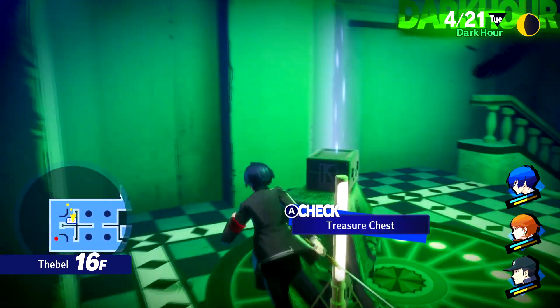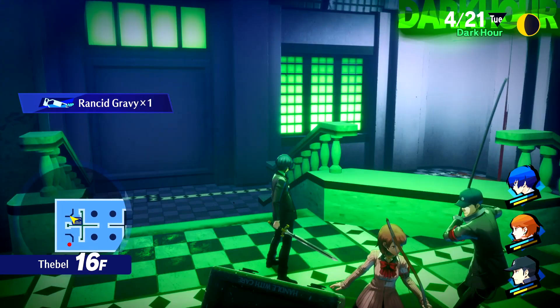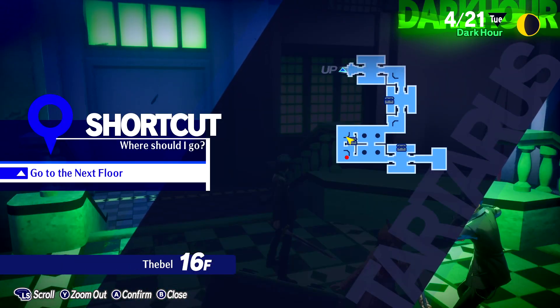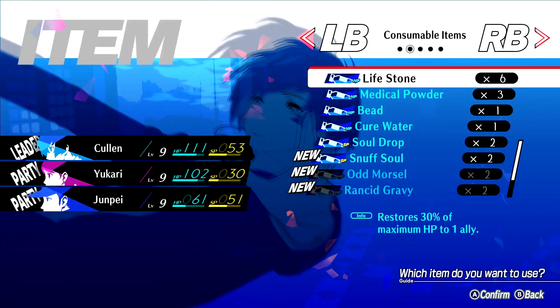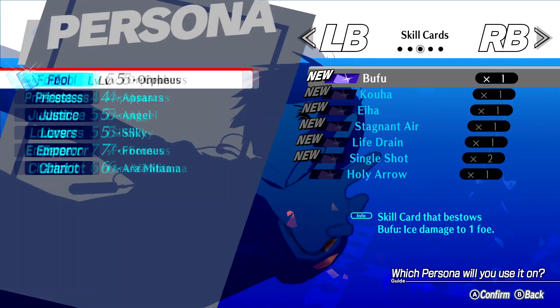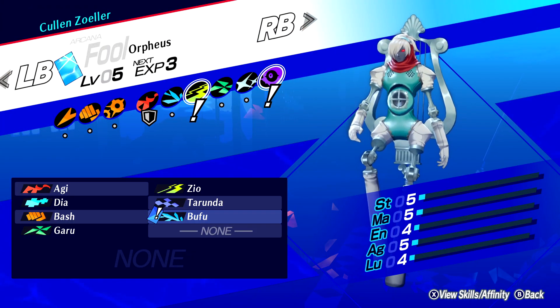In general I'm a big fan of a lot of the retools characters got in Reload to make them more useful. Also it looks like the map is fully explored. One thing I got from shuffle time in that last battle is a Bufu card — I'm going to slap that on Orpheus, and now we've got an Orpheus that covers all of the main elemental resistances.